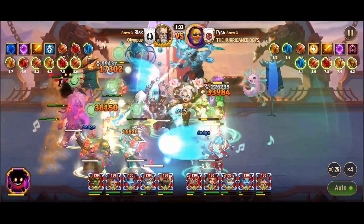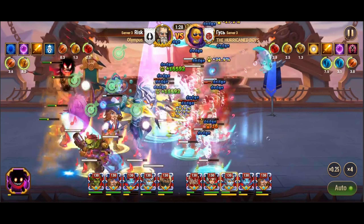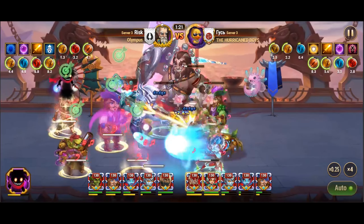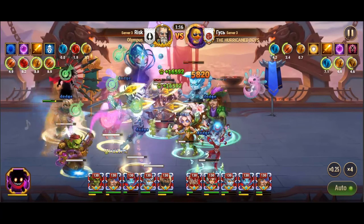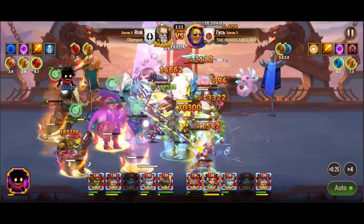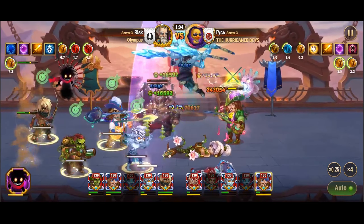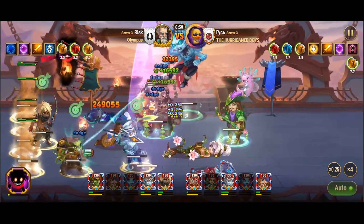Sebastian, and Jet, with the loyal Kane Peck providing additional support, we witness the intricate interplay of skills and abilities that elevate Dante's performance to unparalleled heights. Nebula's Equilibrium skill, for instance, amplifies Dante's physical attack by over 110,000, further enhancing his destructive potential. Sebastian's support not only enhances Dante's critical hits but also augments his damage output through the synergistic effects of Battlesong and Striking Solo.